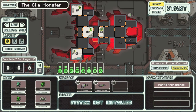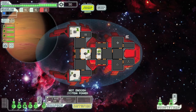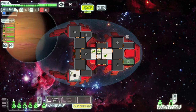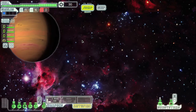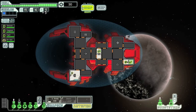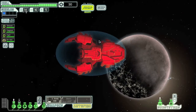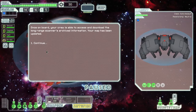We got Mantis Type A, the Gila Monster, and we need to get these three achievements. A quick overview of this ship: it's a pretty fun ship. It starts off with a lot of crew members — three Mantis, which is great. The only bad thing is you don't start off with a four-person teleporter, which Type B does, and I'm pretty sure Type C also does.